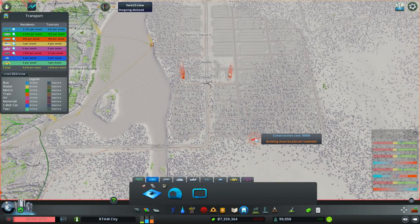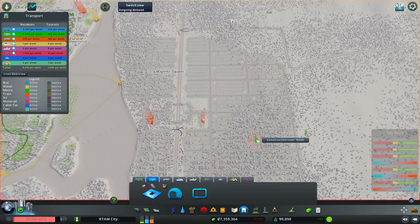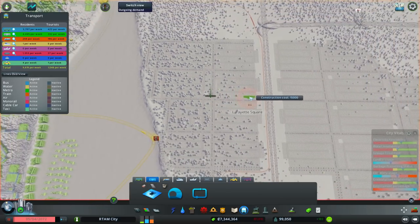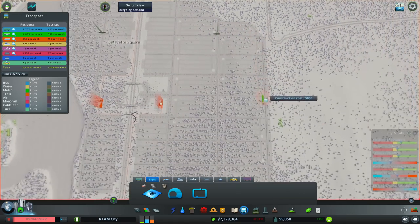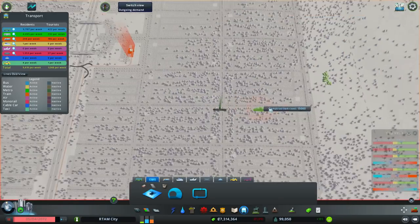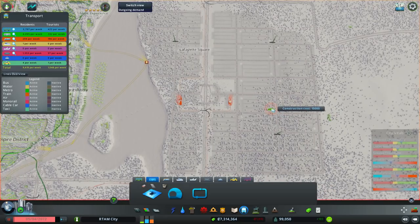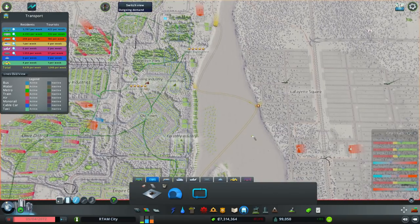Let's add a metro station. Actually we could add several stations since this is such a big district. I would say we're gonna add one right here in the top corner. We're also gonna add one right here. Next up we're gonna add one down south, potentially right there. I think that ought to do — this should be enough. The rest I want to cover with buses potentially, so let's hook these up.